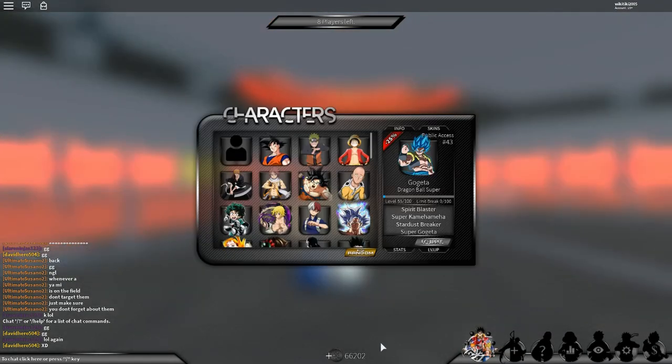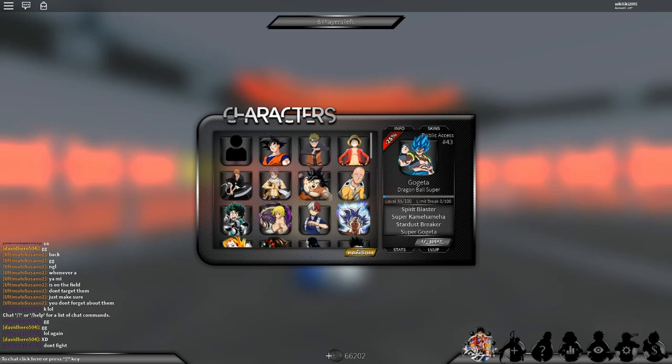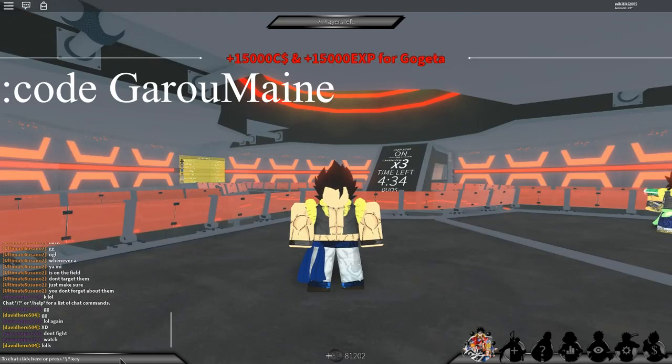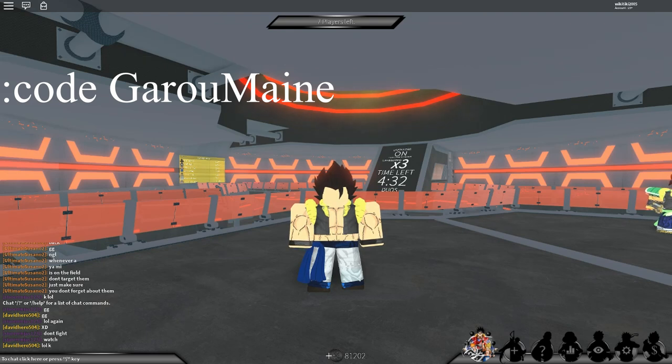So now use level 55. I'm going to take the code — Garo main — which will be up on screen right now. Another more XP for Gogeta.